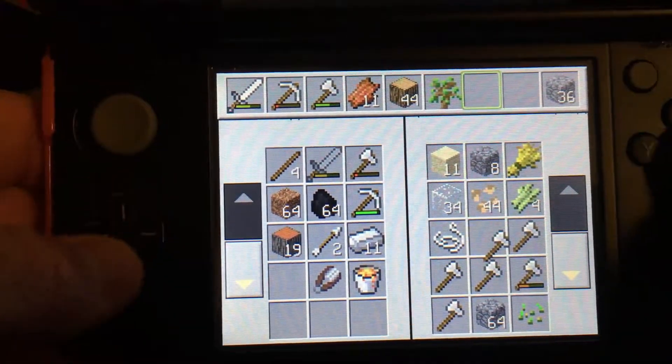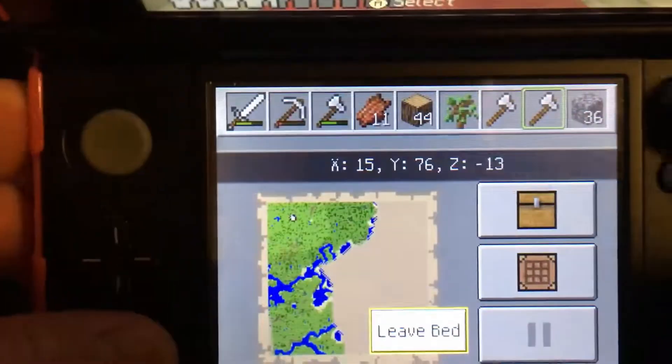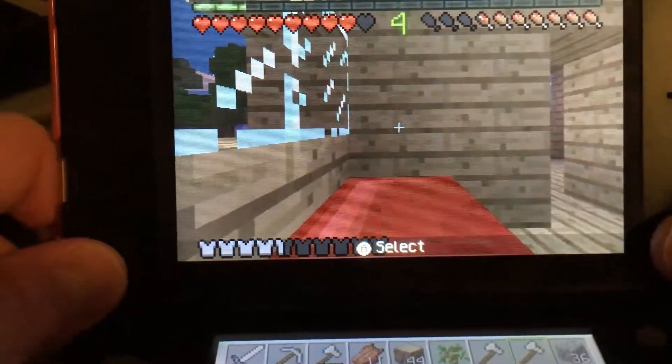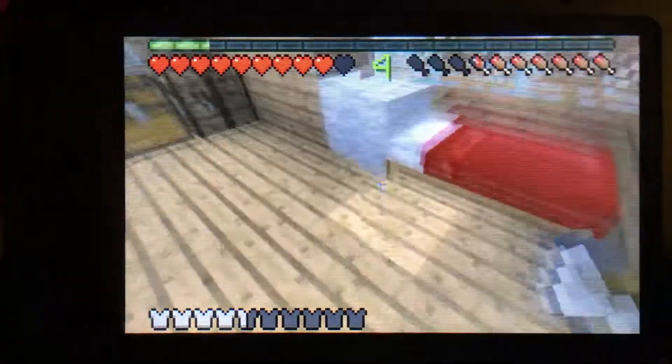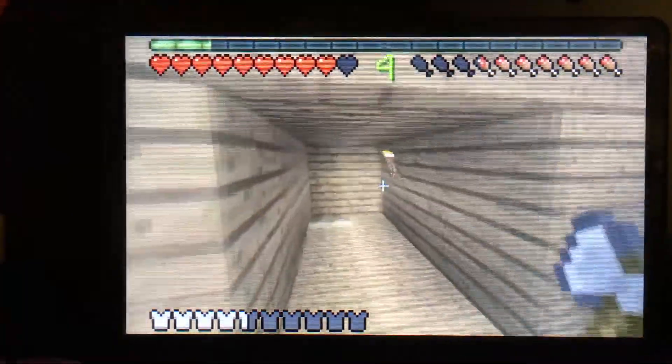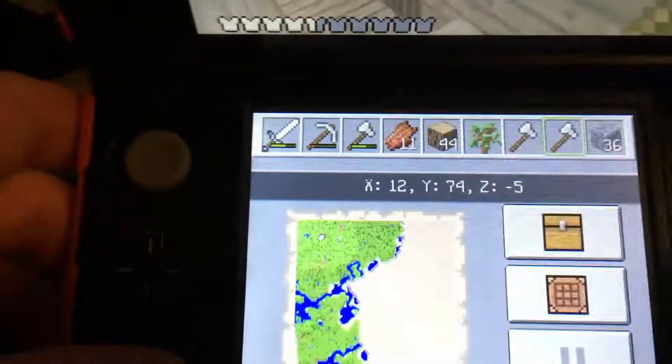It's nighttime so I'm inside. I want to grab a couple more axes so I have extras, and then I'll go to bed. I have 44 pieces of oak wood which is really good. Oh — I didn't swim outside my house that time because they fixed that glitch.